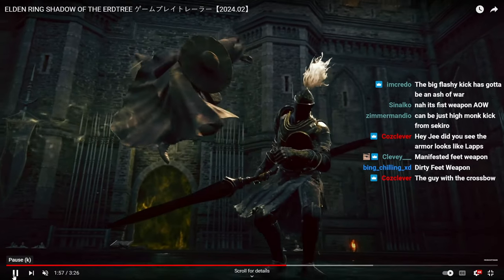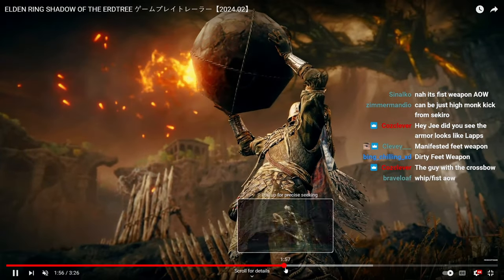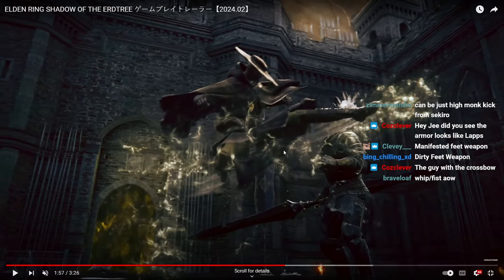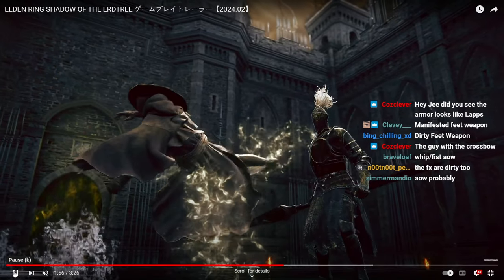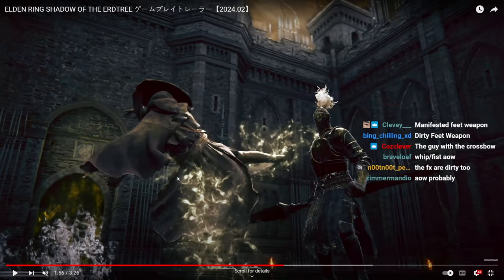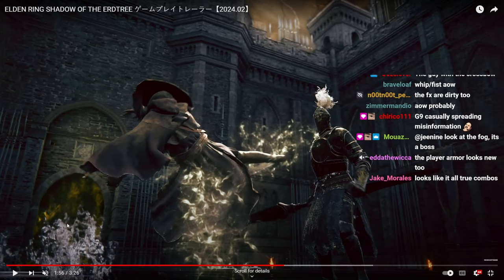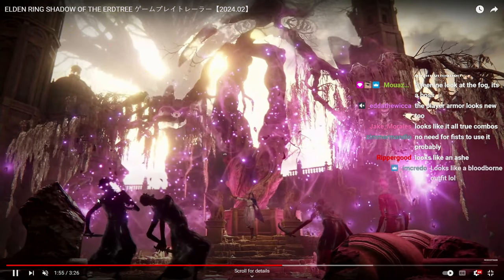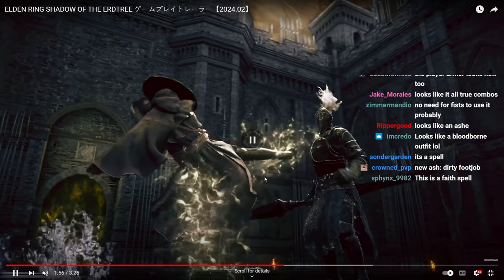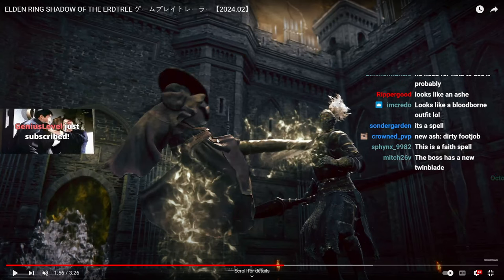It looks really nice — I wonder if this is an ability or an ash of war, because the character doesn't look like he's holding anything. I genuinely think this is actually a feat weapon. Look at the fog — this could be a boss, or it could be before the boss. The room looks square so it's hard to say.